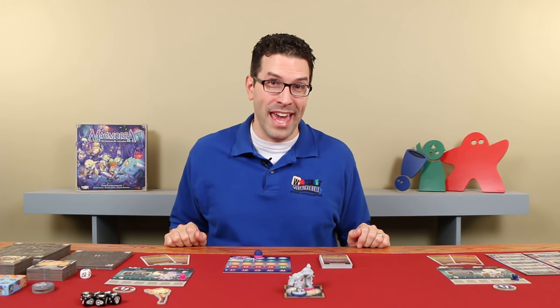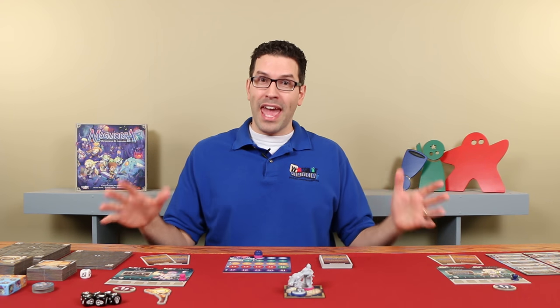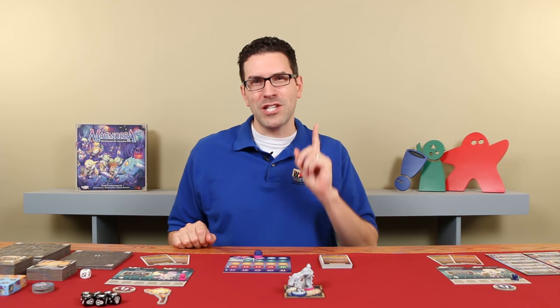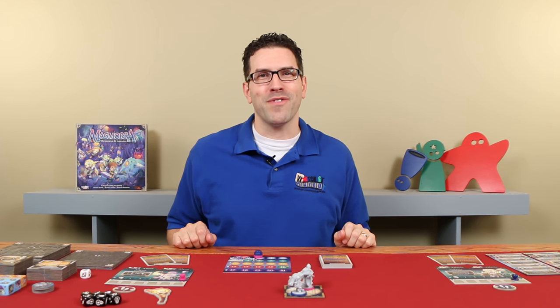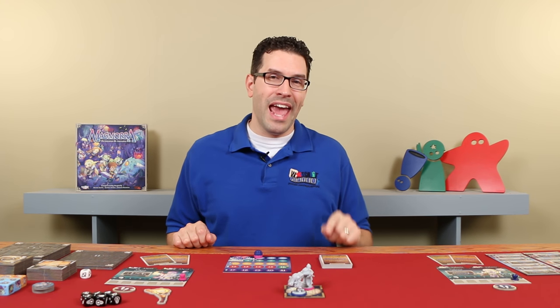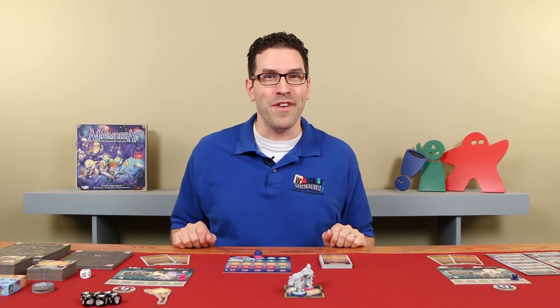Masmora comes with two alternative ways to play the game: Alliance and Epic Mode, both of which build on the rules from the standard game, which is what we're going to learn in this video. And in the standard game, players will be racing to be the most experienced hero to emerge from the dungeon. The game is played over a series of rounds in which each player will take a turn. And on your turn, you'll complete two phases, starting with the hero phase.